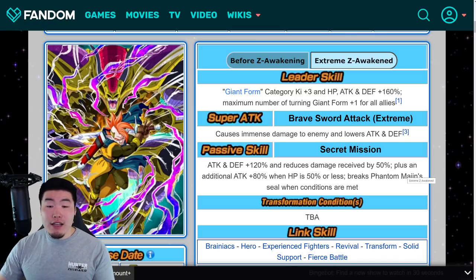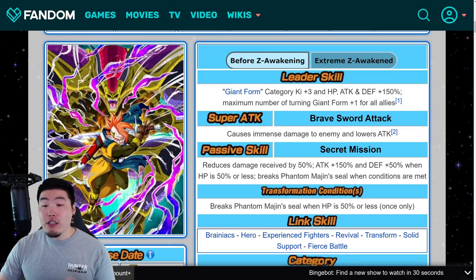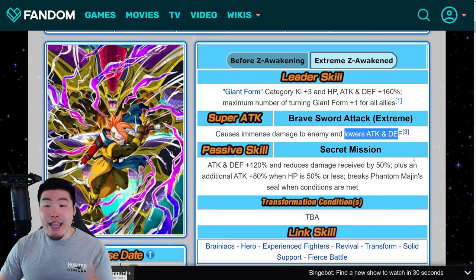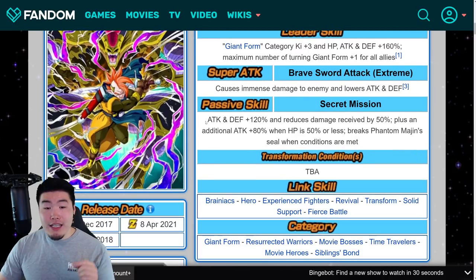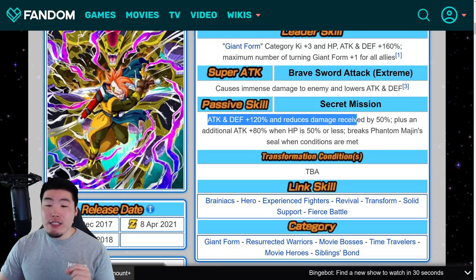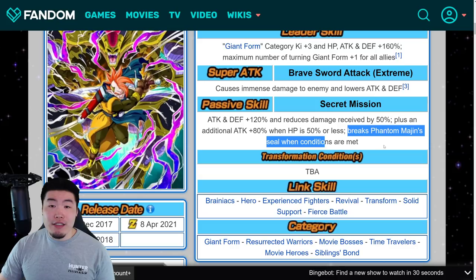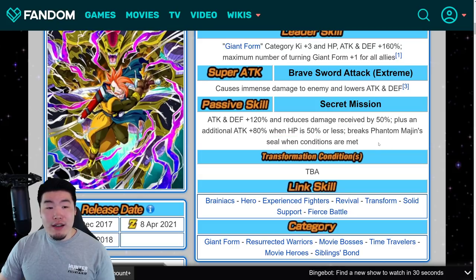The Super Attack causes immense damage and lowers Attack and Defense. Before, it just lowered Attack, so now both Attack and Defense are debuffed. The passive is Attack and Defense plus 120% and reduces damage received by 50%, plus an additional Attack plus 80% when HP is 50% or less, and then breaks Majin or Phantom Majin's seal when conditions are met. Not a huge change, but definitely significant changes to the passive.